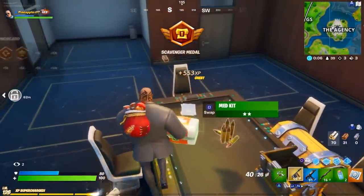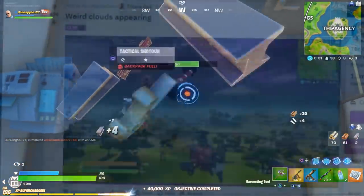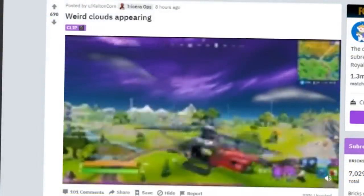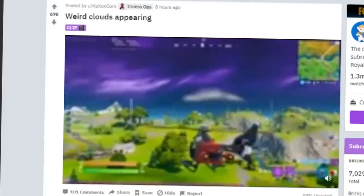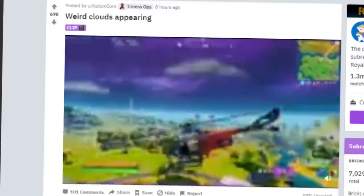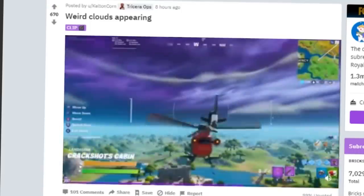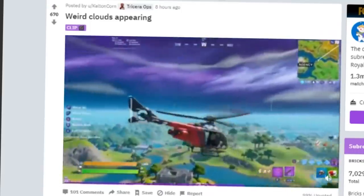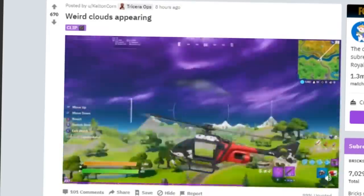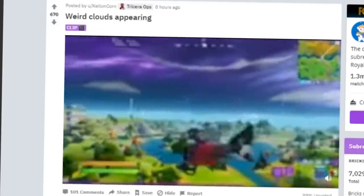Another possibility is something that's been spotted in the game after today's update. All over Reddit and social media, people are posting about a ring cloud appearing right above the Agency, which is likely where the event will take place. These are not just normal Fortnite storm clouds — you can see many clouds forming around the Agency that aren't purple, and there are actually sounds tied to it in game.